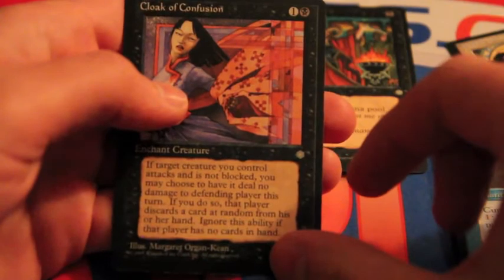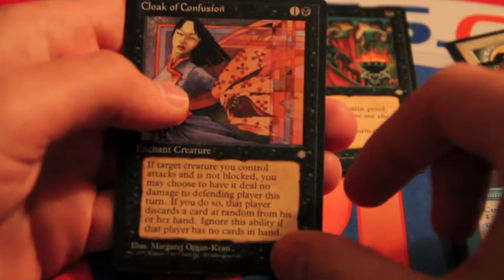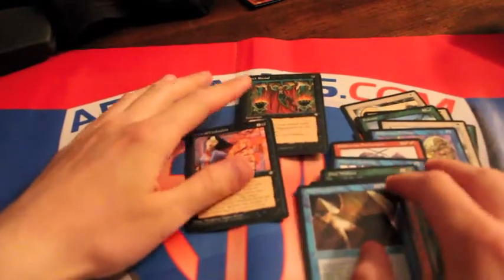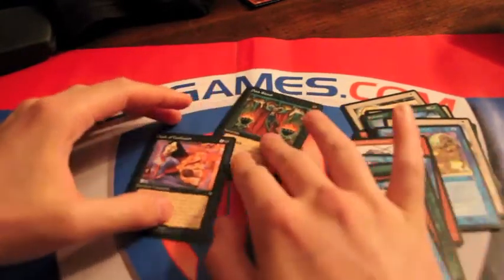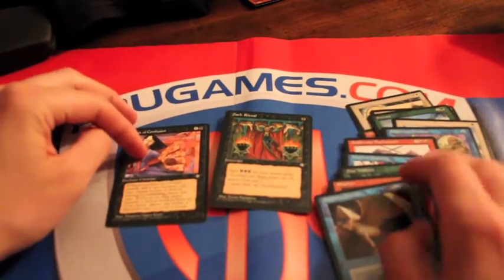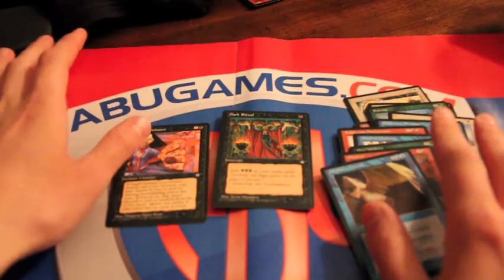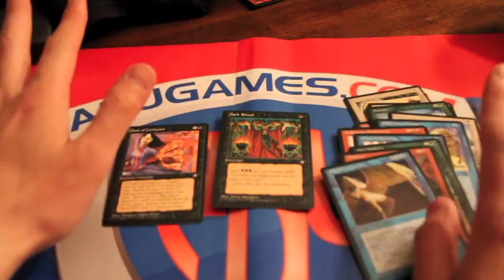Cloak of Confusion — if the equipped creature attacks or is not blocked, you may choose to have it deal no damage to any player. If you do, the player discards a card at random from their hand. And so that is our pack. I don't know which the rare is, but I do like Dark Ritual. I would presume it's Cloak of Confusion, but I could be wrong — let me know what the right one is. Dark Ritual is a sick pull regardless.